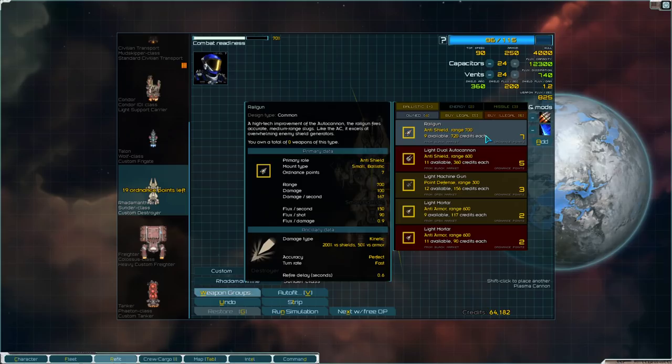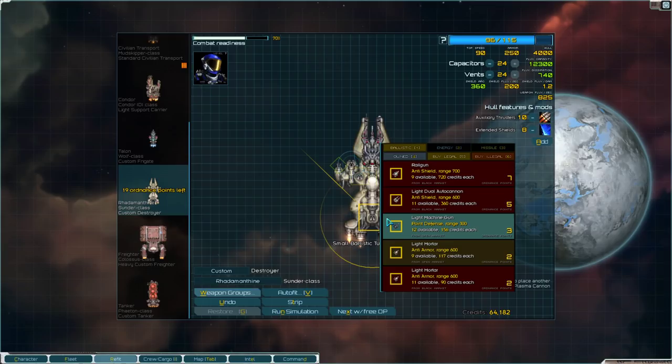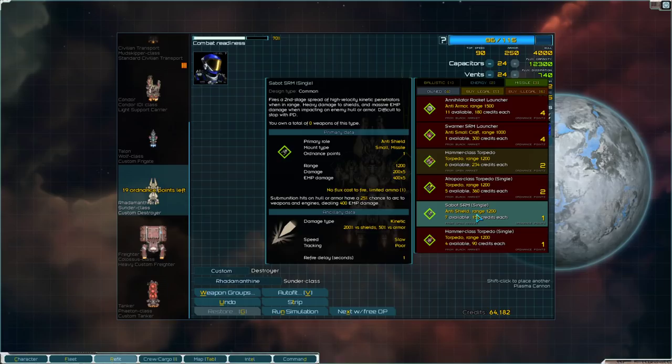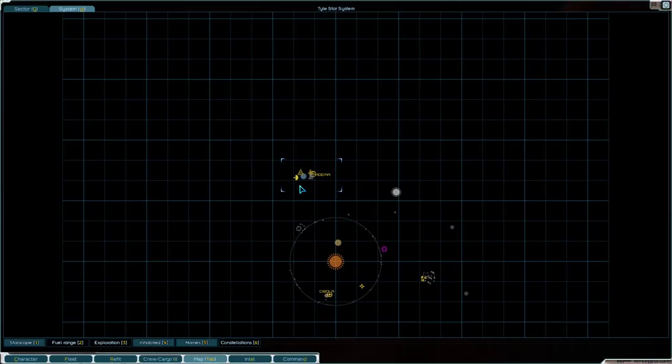That's all I want in there for now. There's not a lot of good weapons to buy here — there's some dinky point defense, and that's about it. So I've just got one weapon on it for now, mostly because I don't see better weapons here to put on. I don't really like my choices at this place.